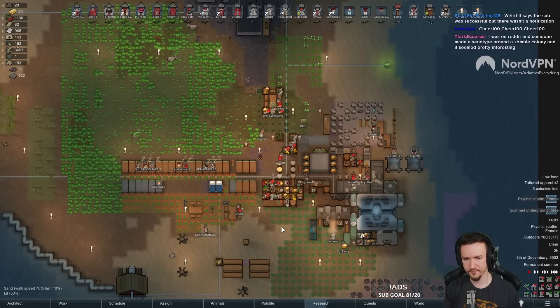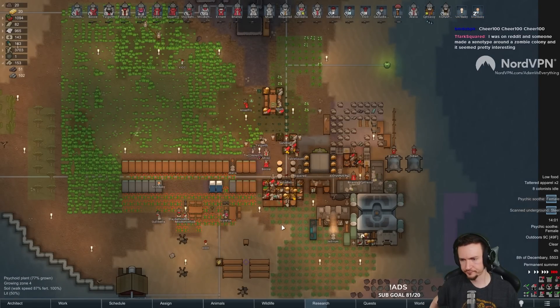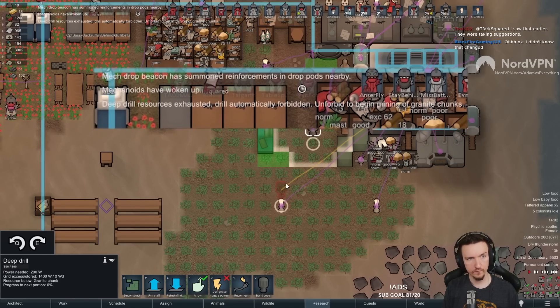Getting a telescope feels pretty big as well, so you just get a telescope and usually don't need anything else for quite a long time. Eventually we'll have to add more recreation, but not yet. Not yet.